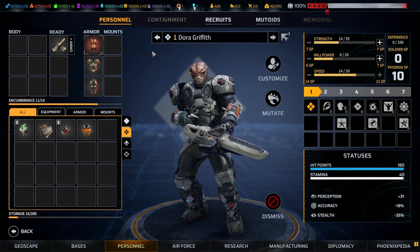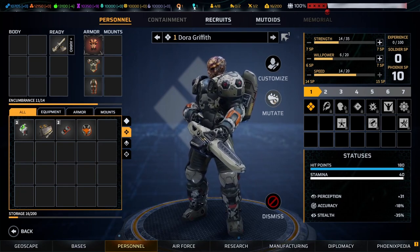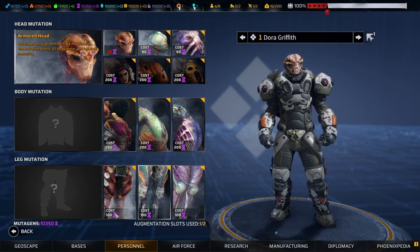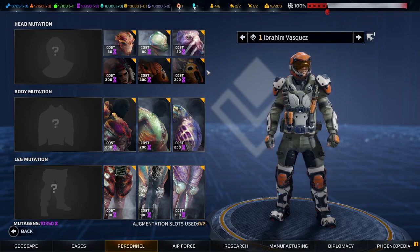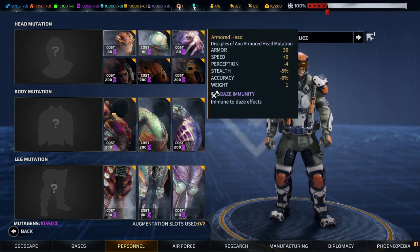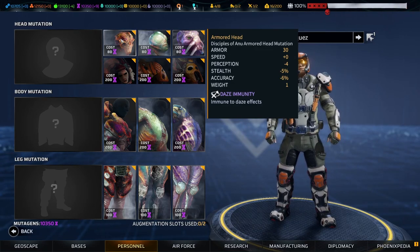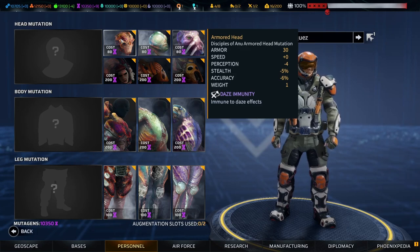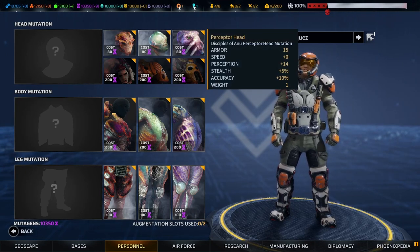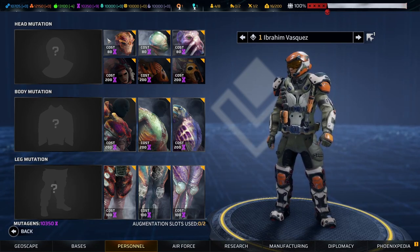Mutations do tend to be very slightly better or at least offer some benefit over the equipment you'd normally put on that body part in most cases. Each column of mutations opens up with a different research tier: mutation technology from the Disciples of Anu unlocks the first column, advanced mutation technologies unlock the second, and ultimate technology unlocks the third column.